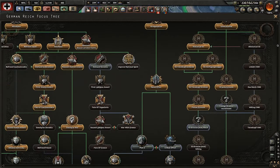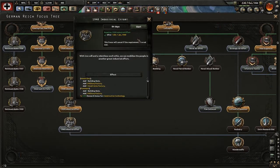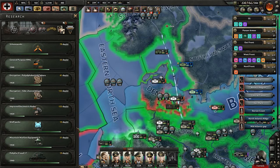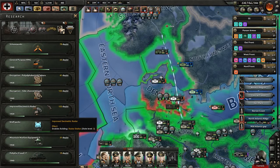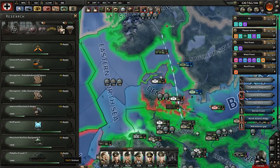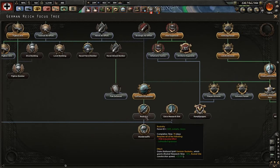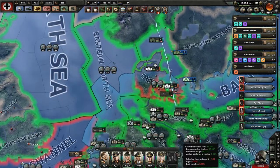We reasserted claims there. Now we'll do that because we want to do this. We need to get to this and we need that to get here to get to there. Additional research slot, which will help us a lot.